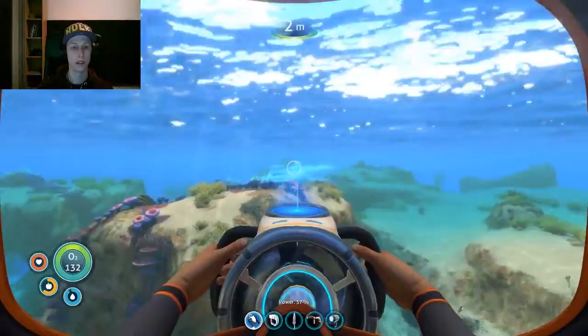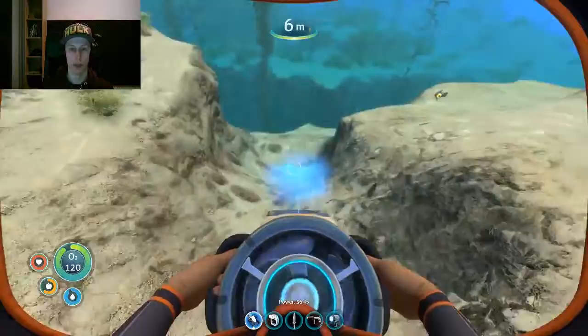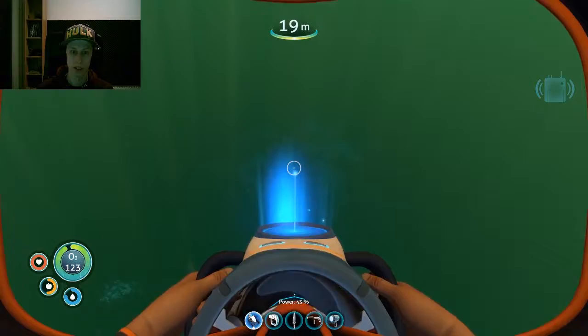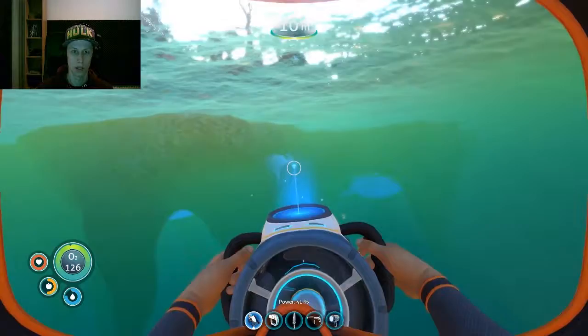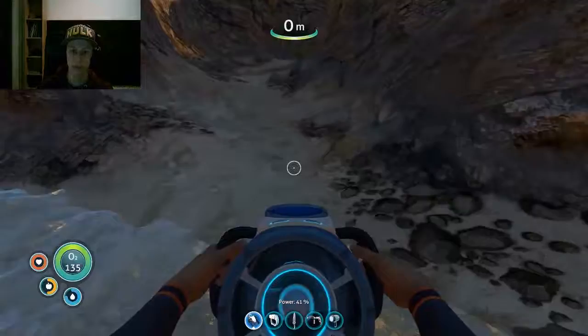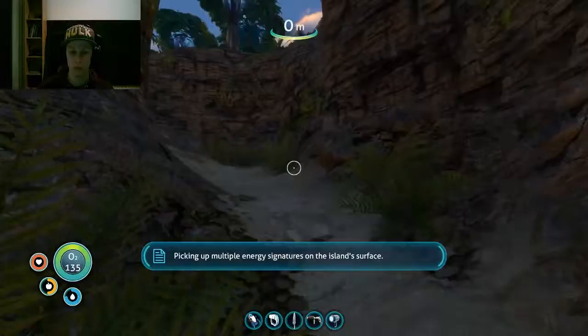Let's go straight up there. We're gonna make our own base soon, because this little boat is too little for me, man. We need a bigger boat. We're now at the big area - I can't see the bottom. It goes down like a thousand or fifteen hundred meters. It's fucking low. Hey, that's the island! It's a fucking long swim, man. Picking up multiple energy signatures on the island's surface.